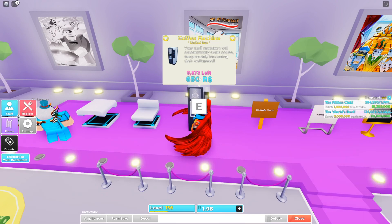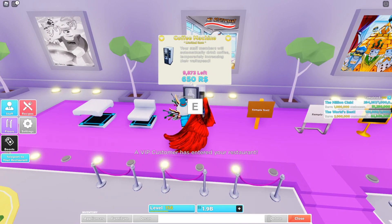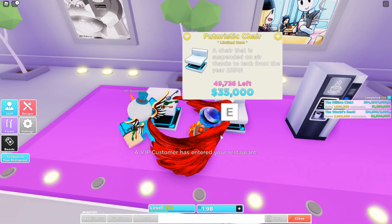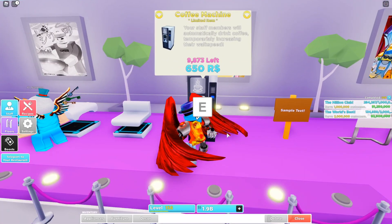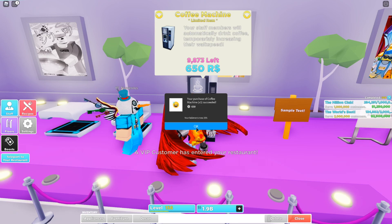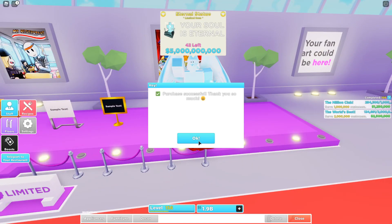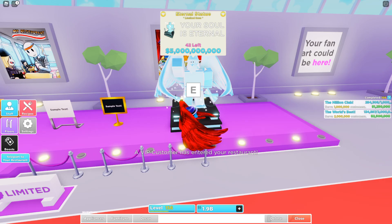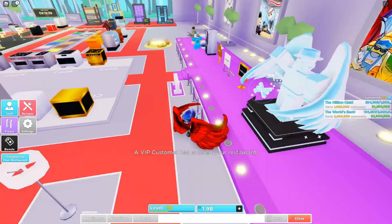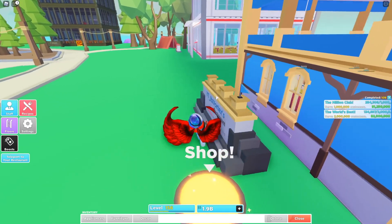We have these luxury signs — I'll just buy a couple of these just in case. Then we have these coffee machines which are 10,000 in stock. It says purchase success! So we have the coffee machine right here which costs 650 Robux. Then right here we have the futuristic designs and these look super cool too. I'm just gonna buy a couple of them and one of these coffee machines. There we go — we purchased one coffee machine.